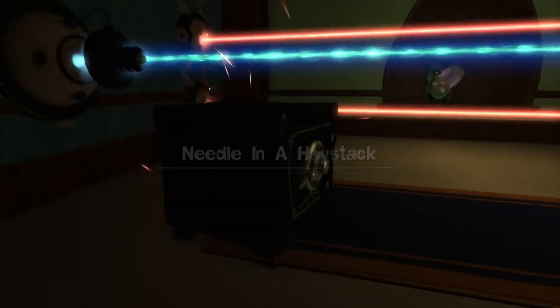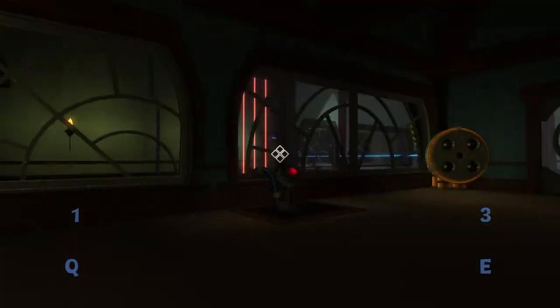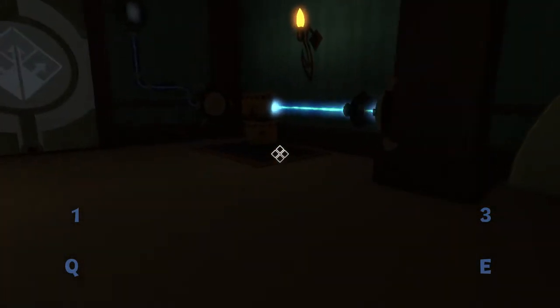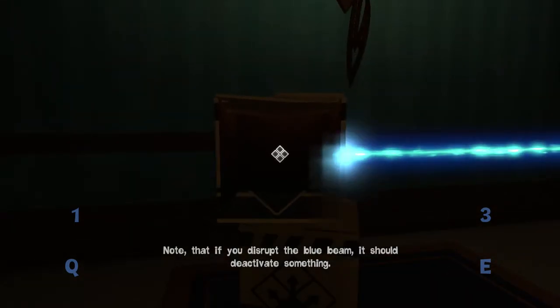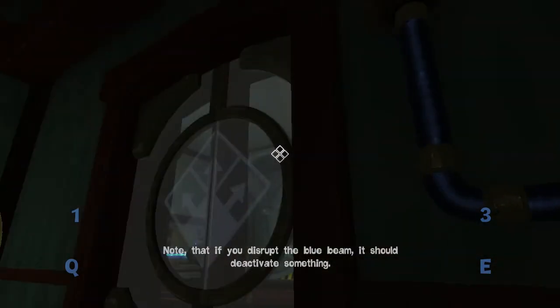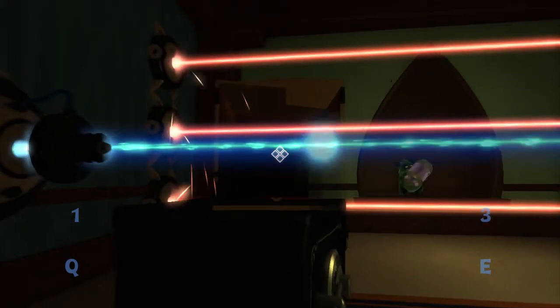I wonder what the following generations look like. What is that blue one? Okay, we don't have Fluffy. So if you disrupt the blue beam, it should deactivate something. So we deactivate the lasers and we get Fluffy. Thank you, Ike.